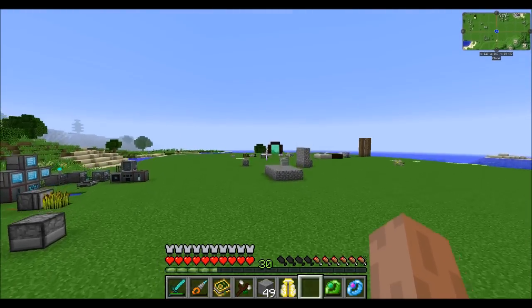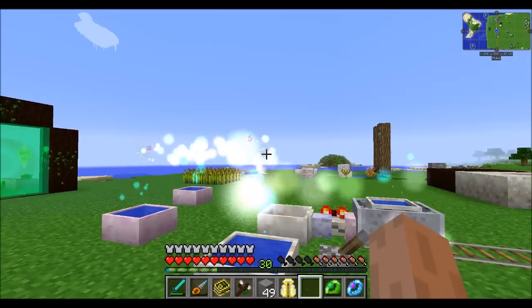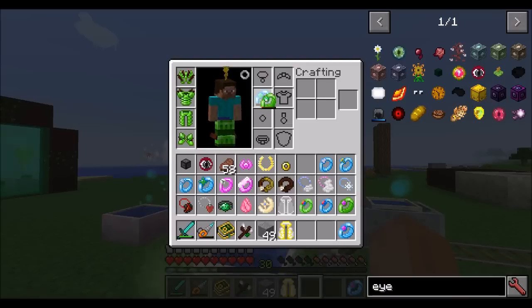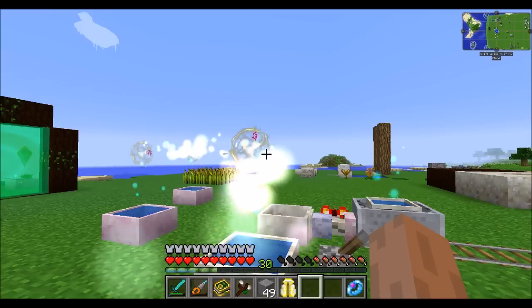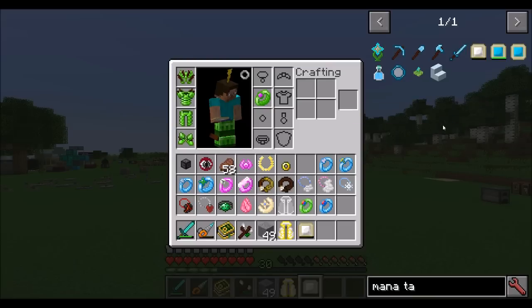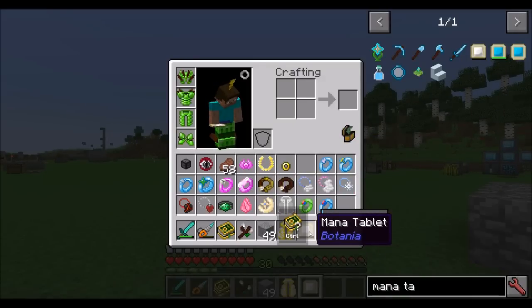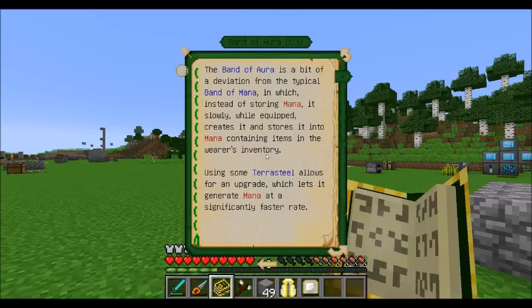Going over to the mana pool — which fills up mana-storing items from your inventory — we'll see the band of mana start to fill up. With one in my baubles slot and one on my hotbar both are being filled up equally. If you want you can also get the band of aura which is even cooler: it's a passive mana generation ring that will slowly fill a mana tablet for you. There's a greater version as well. It's passive so don't expect it to be fast, but it will fill up mana tablets in your hotbar or equipped baubles.